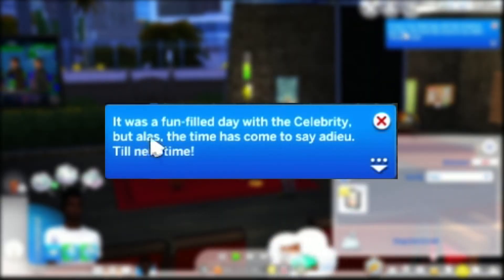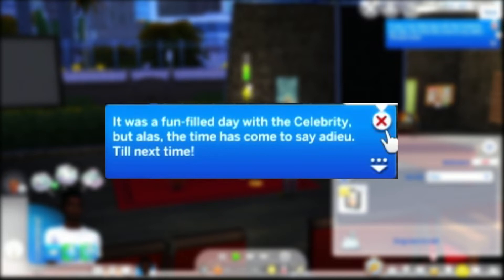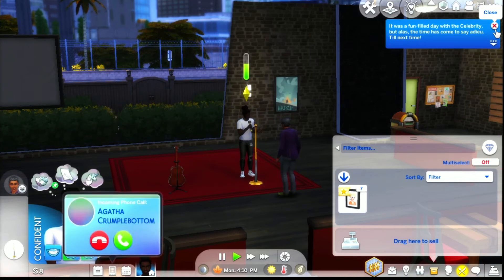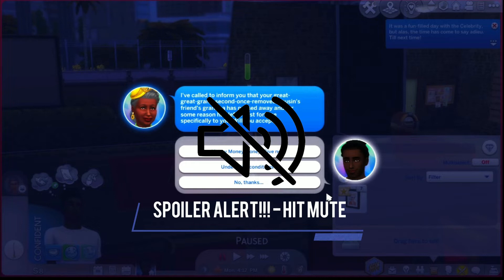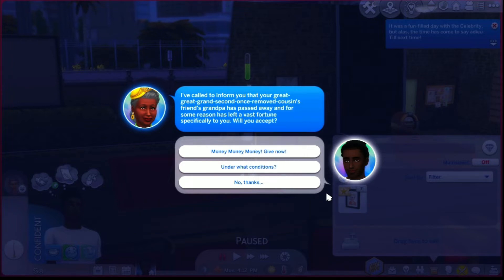It was a fun-filled day with the celebrity but alas the time has come to say adieu. Is that why she was so willing - because it was the celebrity meet and greet day? I got a call: 'your great-great-grand-second-once-removed cousin's friend's grandpa has passed away and has left a vast fortune specifically to you - will you accept?' If you select 'money money money give you now' you have to get married within a week and get about twenty thousand dollars. If you say 'under what conditions' you don't have to get married and they give you about two grand.